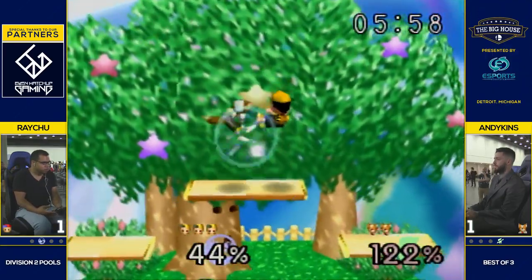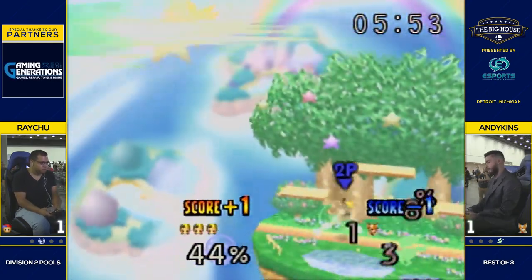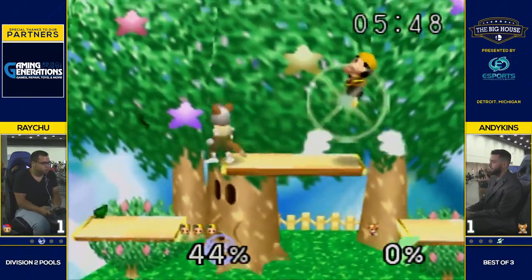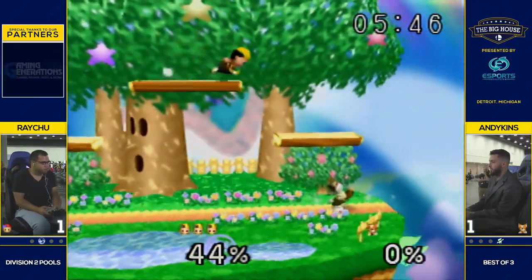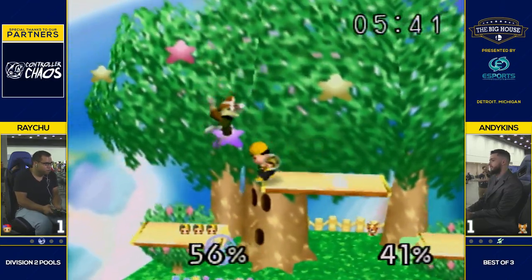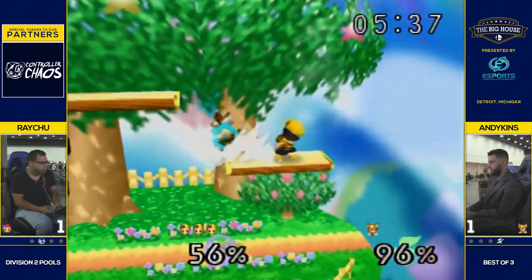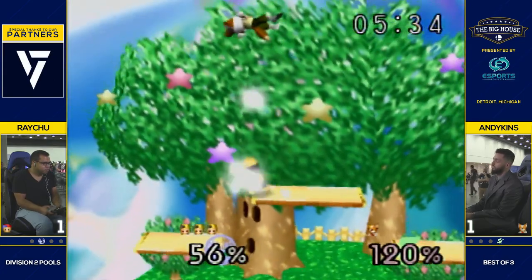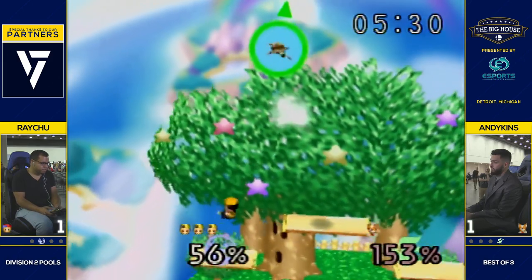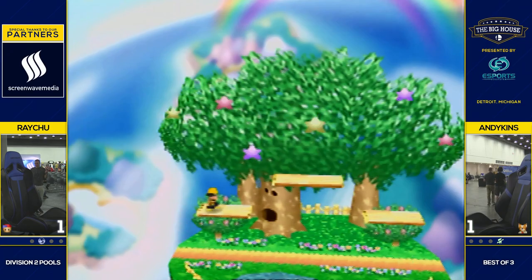He doesn't have his jump anymore — so that's going to be an easy edgeguard for Raichu. Up two stocks. Andikens can definitely come back as long as he doesn't get hit with an up air. But there it is. Good smash DI, but Raichu's like 'get back here' — uses that yo-yo to pull him back in, reads the tech away, down air again. He's not done with him. So much pressure from Ness — down air — he wants to close it out. Close it out with the up air.